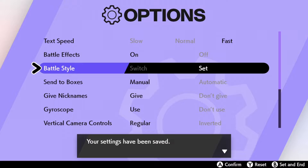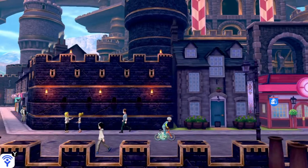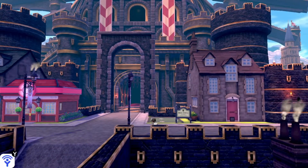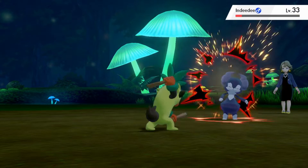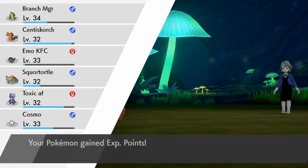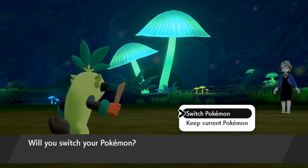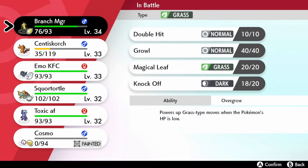Basically, the Battle Style option will enable or disable the option during Trainer Battles, which gives you the ability to switch your Pokemon out every time you knock out an opponent's Pokemon. For example, on Switch mode, the game will let you know that your opponent is about to send out a specific Pokemon, so you can be sure to send one out with a type and moveset that is advantageous to you. Whereas in Set mode, the game does not give you this option, potentially giving your opponent the upper hand in certain battles, which adds that little bit of needed challenge to the game.